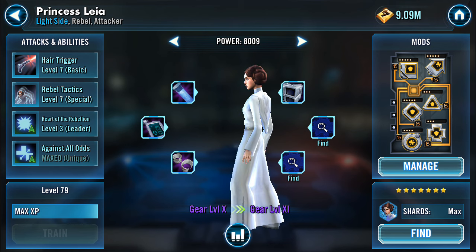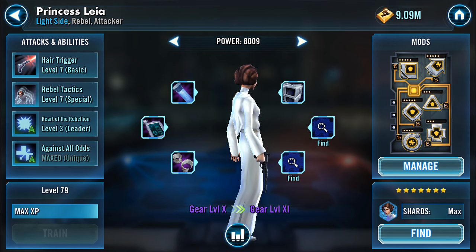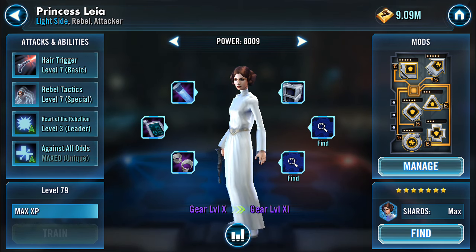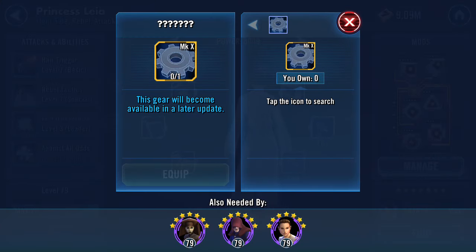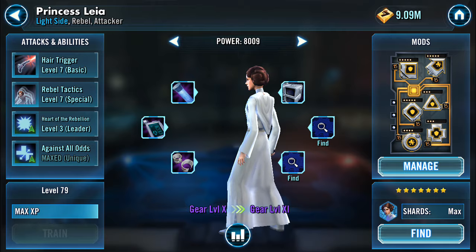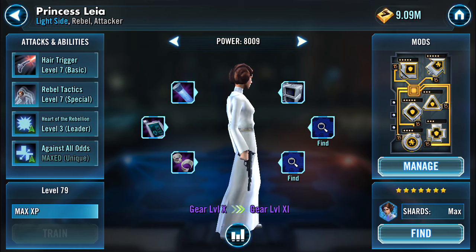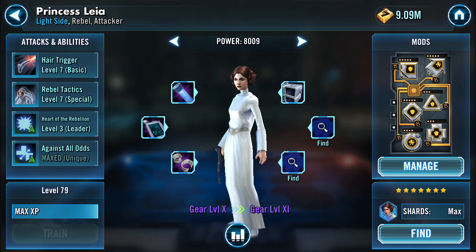This is a great unique ability — it just happens passively. I have her at max level 79, she'll go one more level to 80 in a couple of days. She is max-geared at Gear 10; the last two gear slots are unavailable. If they decide to make her stronger they'll open up that gear — if not, they'll keep them locked. That's the freedom the developers have to add additional strength to a character down the road.